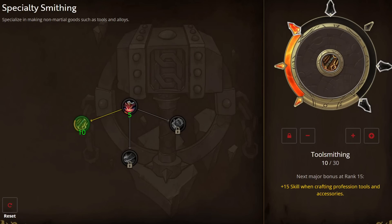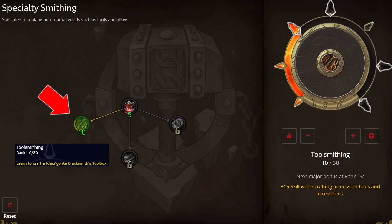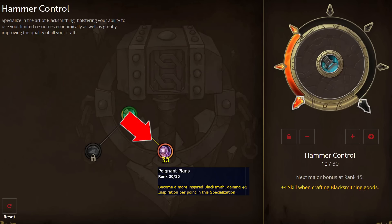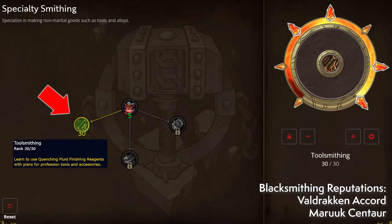Your skill only needs to be high enough that an inspiration proc and bonuses will push the rest of the way to reaching the recipe difficulty and crafting a rank five. Now let's dive into each profession, starting with Blacksmithing. Blacksmithing can be slightly tricky because you need to point into up to three branches. Starting with Specialty Training, plug five points into the base node, then put 10 points into Toolsmithing to unlock the Casgarite Blacksmith's Toolbox. Move over to Hammer Control and throw 10 points into the base node, then cram 30 points straight into Poignant Plans.